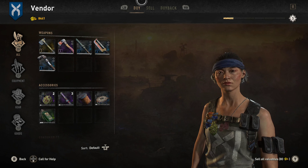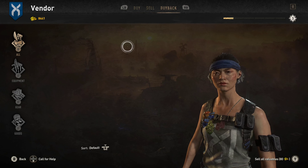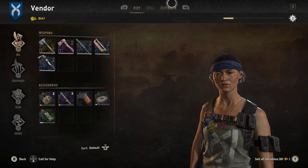Once you get to a trader, click on her. As you can see up here, it is on 'buy' — press RB to switch to 'sell.' Whenever you sell something you can buy it back, but obviously you're going to lose profit if you buy stuff back.